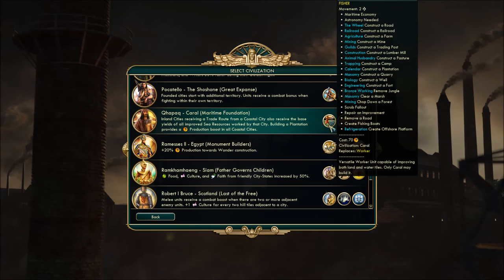The Fisher is a worker replacement. The important thing is it can improve both land and water tiles. If I could honestly have any modded unit in every single one of my games, it would be the Fisher. Absolutely amazing that you don't have to build work boats — so huge, so clutch, so choice.